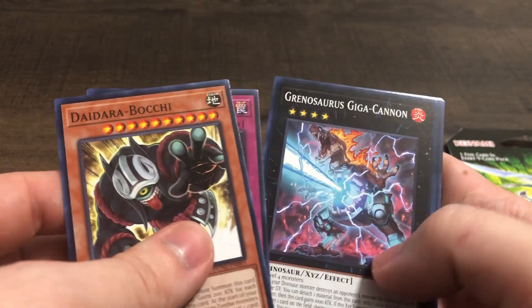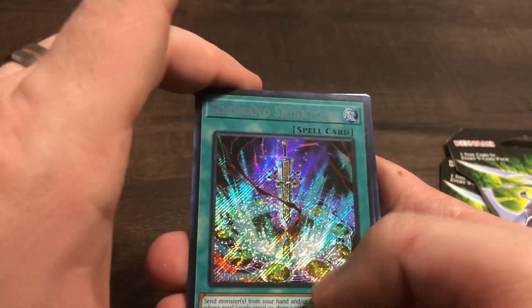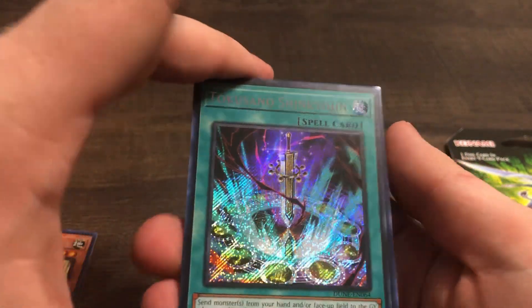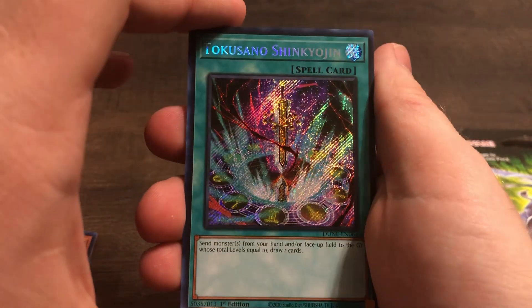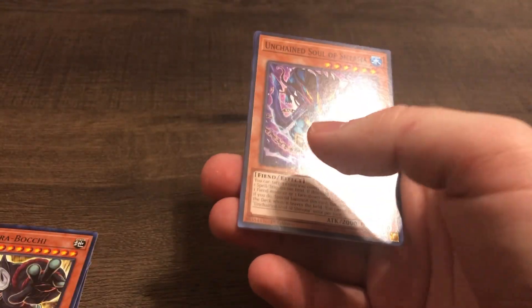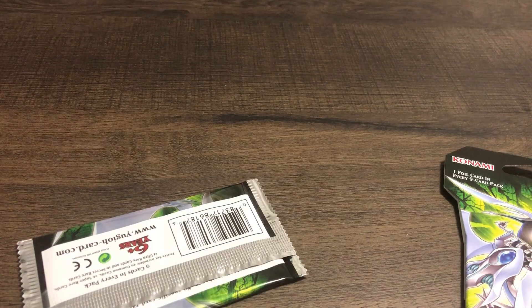Split Mirror, Redosaurus... we got a secret rare! Tokusano Shinkyojin, the level 10 draw spell. Very nice — that's definitely going straight into the trade binder. So we managed to pull a secret, that is good. Unfortunately it's not one that we are running, but still something for the trade binder.